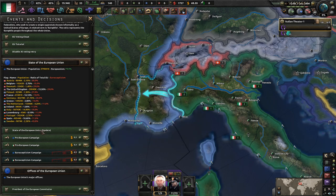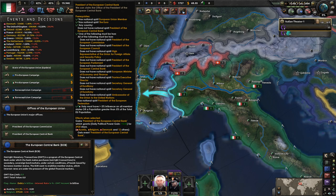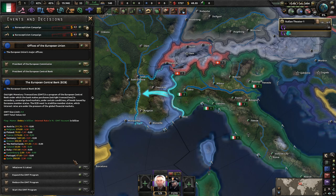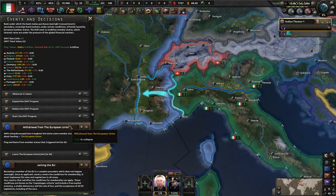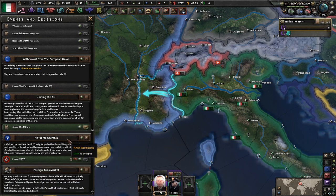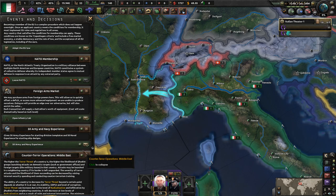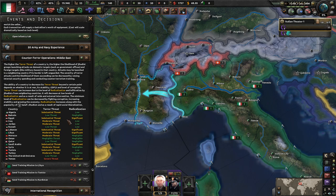And you know what? Let's fund it across the entire European Union as well. We got some major offices here. We got the European Central Bank — everybody's in debt. We can't leave until we've invoked Article 50, which is going to take us a little while. We don't want to leave NATO, at least not quite yet. There are many, many options here — also counterterrorism in the Middle East.